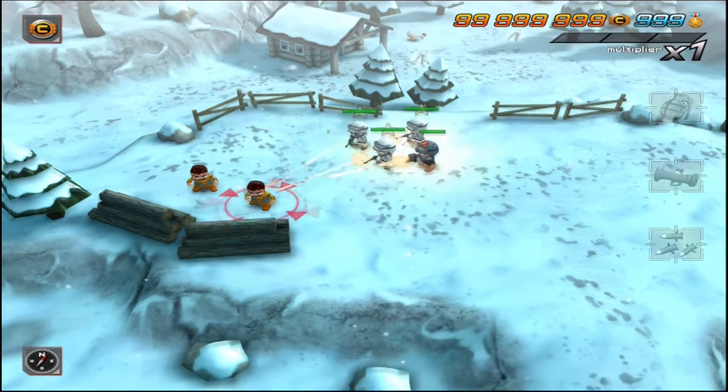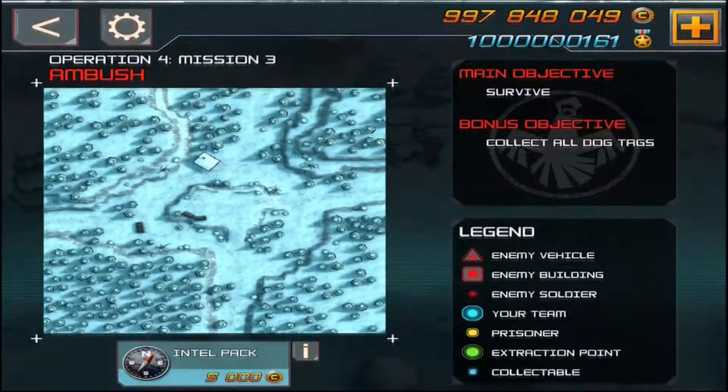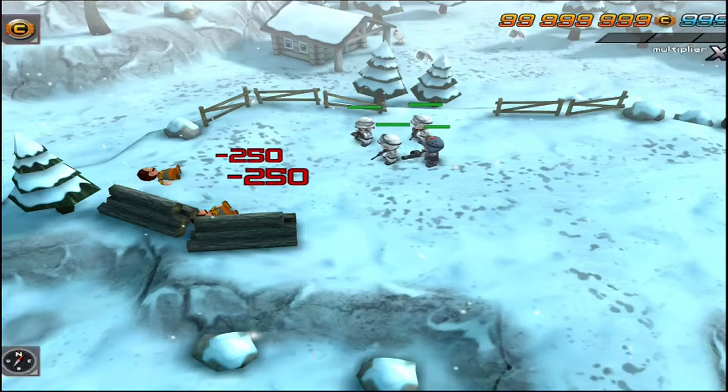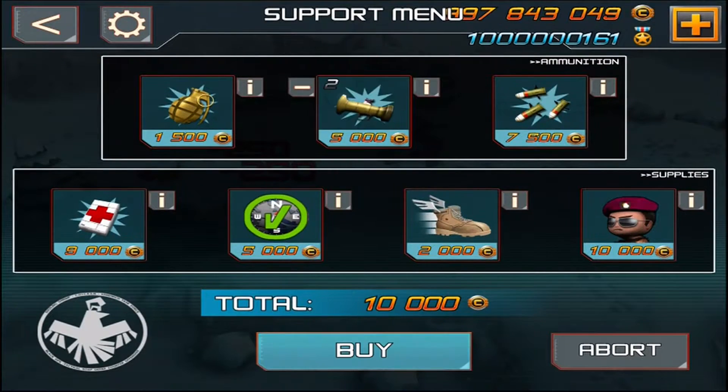The first thing we're going to do is kill these potential terrorists. Now we're going to purchase the intel packs so we can find the location of all the enemies and the collectibles. We are now going to purchase two missiles.